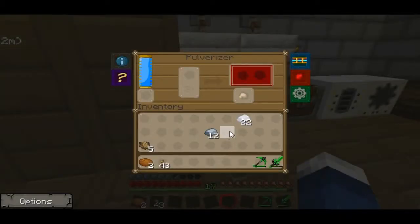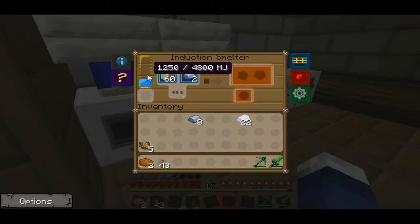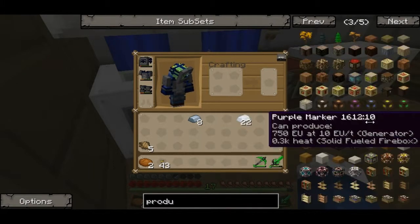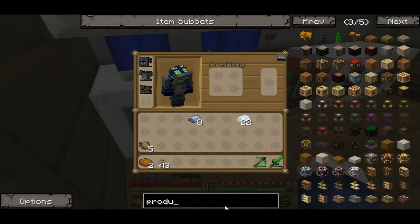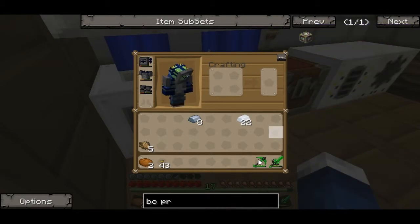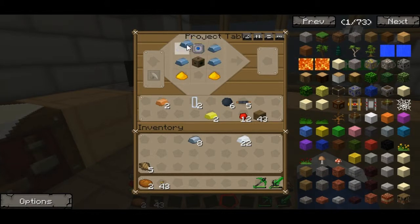Now let's smelt some of this. I need a little bit of sand. It's going, guys. We are going to make BC producers — I see two producers. All these producers will give us energy, and the consumers will consume the energy. So we would need an IC2 and a BC producer to get BC energy, and an energy bridge. So we've got our refined iron and let's put it like that.